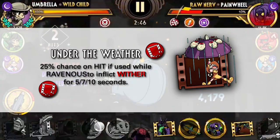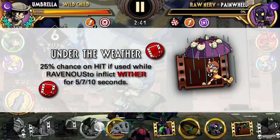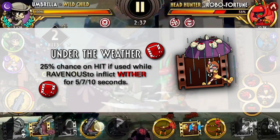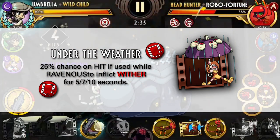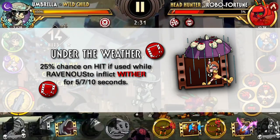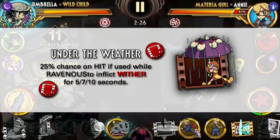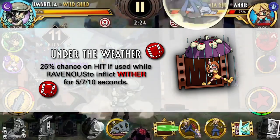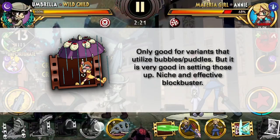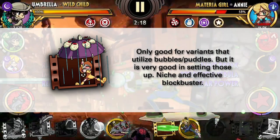Next is our final level 1 blockbuster, Under the Weather. This is a very situational and niche blockbuster in the sense that it's only really good to set up puddles for your abilities. It also only combos really well in the corner after an Acid Reflux. Outside of that, you'd probably want to use a different move. So unless you're using variants that need puddles and bubbles for their abilities, you don't typically want to run this unless you're also aiming for that Wither for meter control. Overall, it's a good niche move for specific variants only.